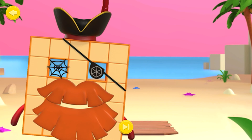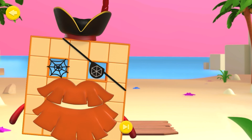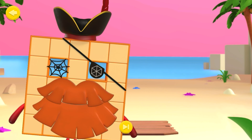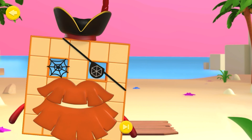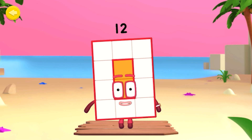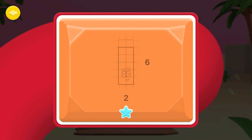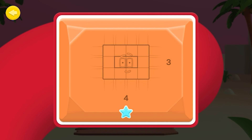Rectangle Retreat. Welcome, shipmate! You've discovered Hexagon Island's Rectangle Retreat, where number blocks discover how rectangle-y they are! Following the arrows, stretch the blocks to make different arrays. It's number block 12. Let's take a look at this number block's array display. In this game, there are six arrays to make.